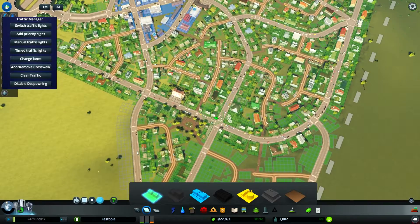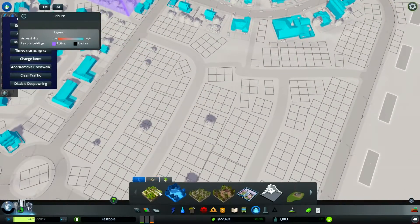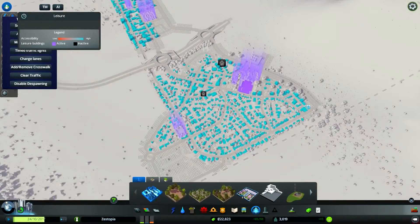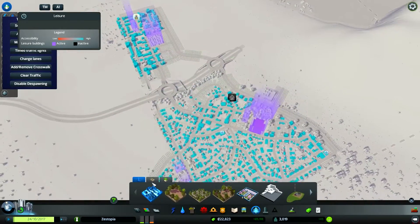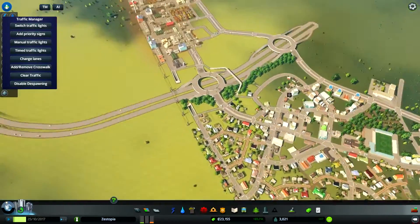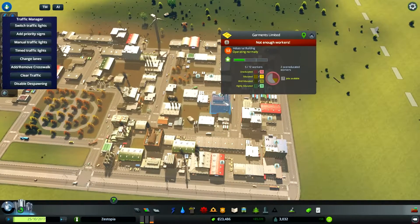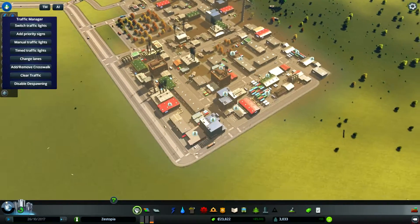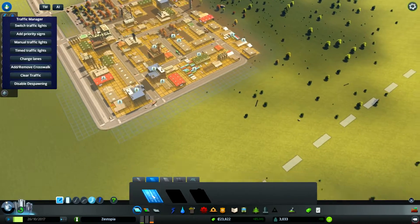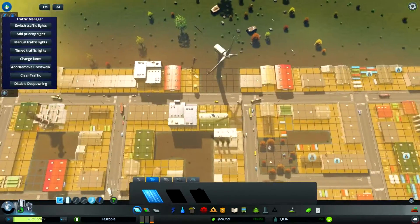So that should be fine residential-wise. Are our parks doing okay? Yeah, everyone's happy with parks — that's very good. Industrial is building quite well but it needs workers, which is fair enough. We've just built a residential sector, so maybe we should add a tiny bit onto our industrial sector.